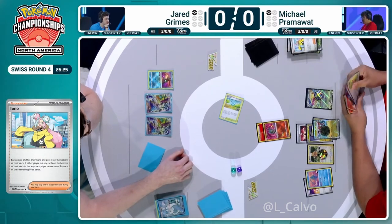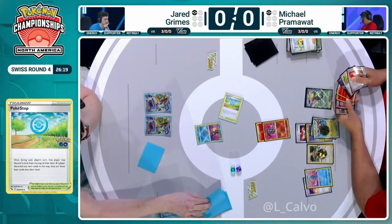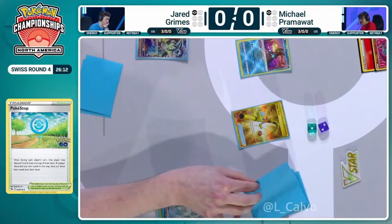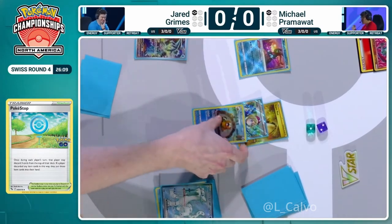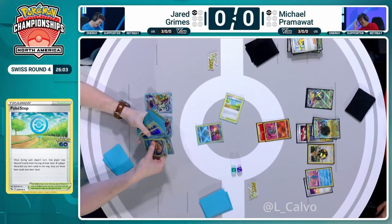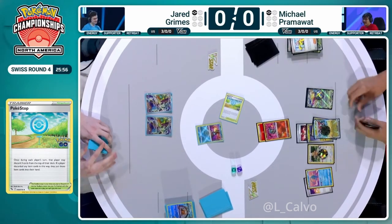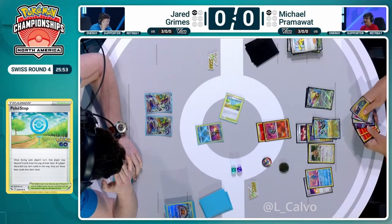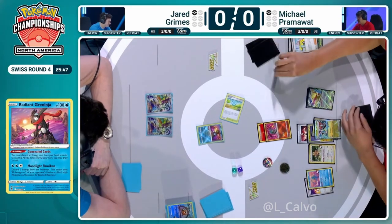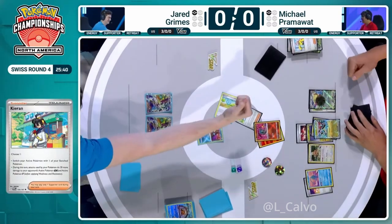Jared takes a big breath and simply has to hit Superior here. Putting Greninja in the active gives an option to potentially draw more — Jared needs to be active, he doesn't have it in hand. It's coming down to the Pokestop. No Bibarel! Laughing with the Super Rod — he hasn't used Concealed Cards, but does he have any energy to use it? I think Pram's happy. They're both smiling, they're both laughing. Jared knows he was just a piece away. But Pram should be able to just Quick Search for Kieran, retreat, and move this Charizard back into the active. It's just going to be a pass from Jared — Michael has the cards with Quick Search to move the Charizard out with Pidgeot's free retreat, and that's going to be a thrilling first game. Michael Pram takes that first game.